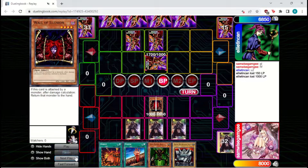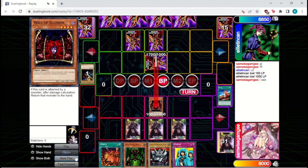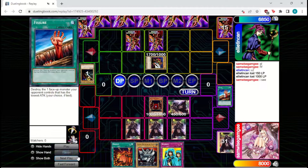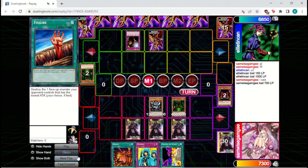The opponent's just going to set one and pass back to us. Wall's going to attack in, just keeping the aggression going. Fissure is here as well, so it doesn't matter as much if it's a defender. They'll set another pass back to us. Wall's going to attack in again. And instead of using the other Fissure, they're going to set the Bug to act as removal. Battle Ox will switch to attack, attack the Wall, bounce it back to hand.